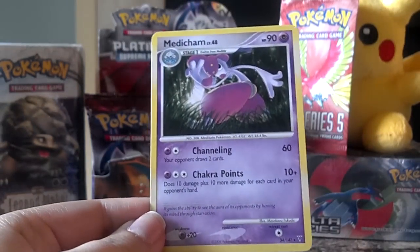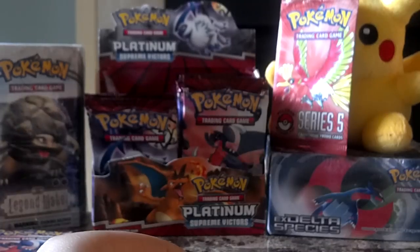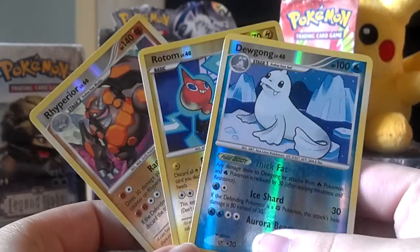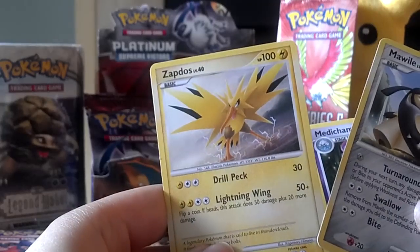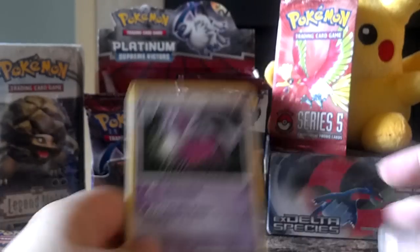And the rare is a Medicham, which I do have, so this one will be up for trade. But awesome pulls overall — got three really cool reverses, two of which are also rares. And at least two rares I still needed: number 48 Zapdos and number 33 Melodile, plus the Medicham that will be up for trade.